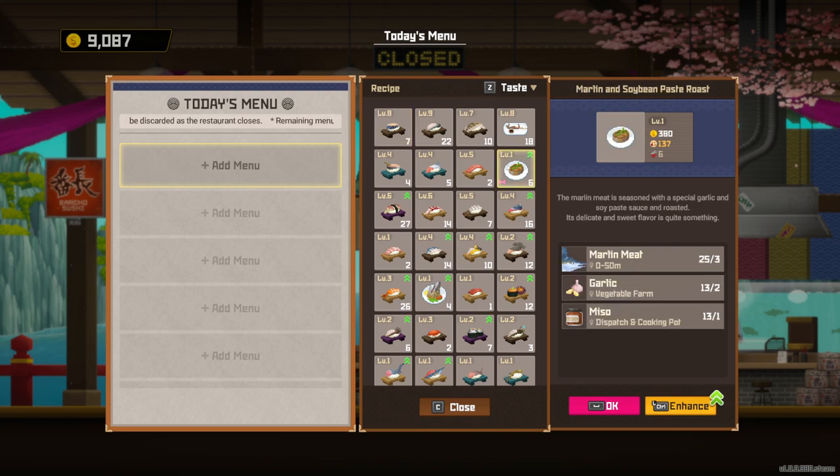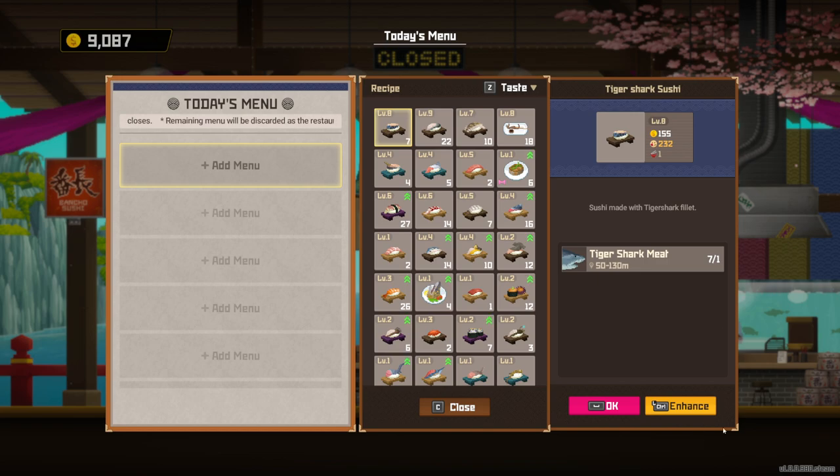Make sure you use Enhance if you want to get your taste up — that's the only way you can really do it. You can unlock new dishes, but you still have to enhance them. Even a new dish that you just unlocked isn't that good by default. You have to actually focus and put a lot of time and effort into enhancing something all the way up so you can upgrade your store.